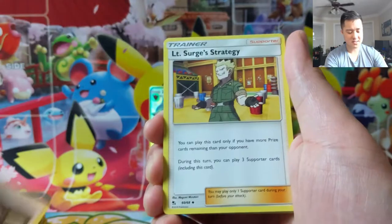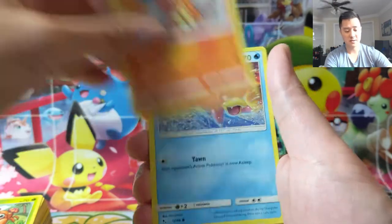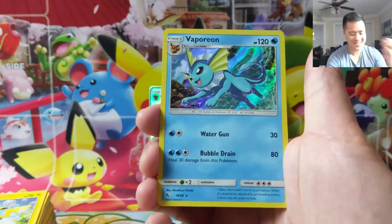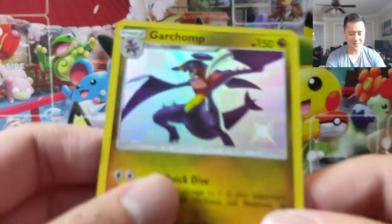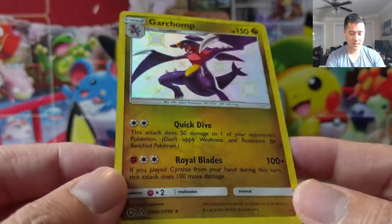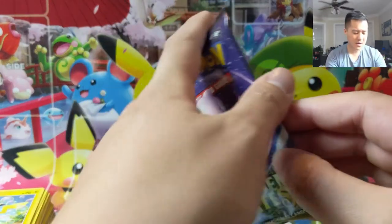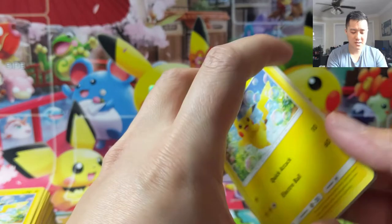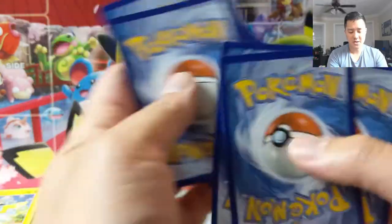There he is — I knew Vaporeon was coming. He always does. Shiny Garchomp to go with our Cynthia! So the Garchomp is shiny as well. Very nice. Alright, so that's about four. If we get one more it will just be an average box — maybe slightly below average, cause so far we haven't pulled a GX or anything. But at least we got a good number of hits.